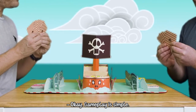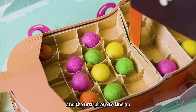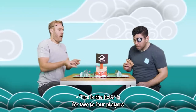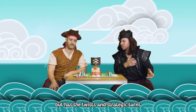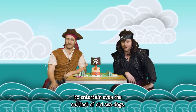Gameplay is simple. First you play your card, then you fire your cannonball, and the first pirate to line up four cannonballs in the ship be the winner. Fire in the Hole is for two to four players, and it's simple enough for young landlubbers aged eight years plus, but has the twists and strategic turns to entertain even the saltiest of old sea dogs.